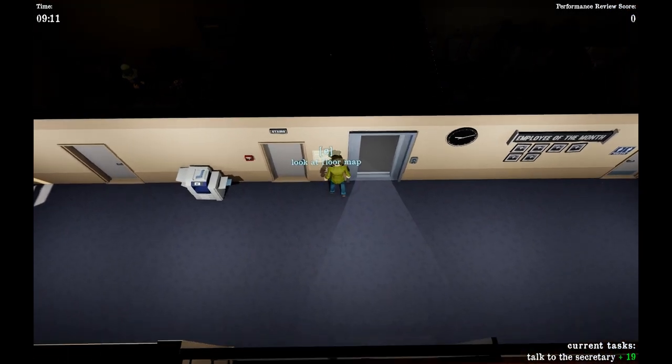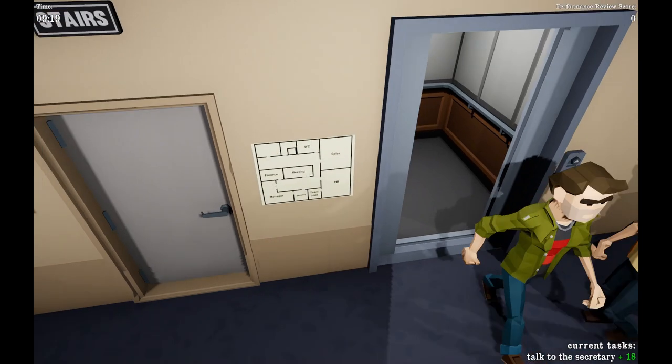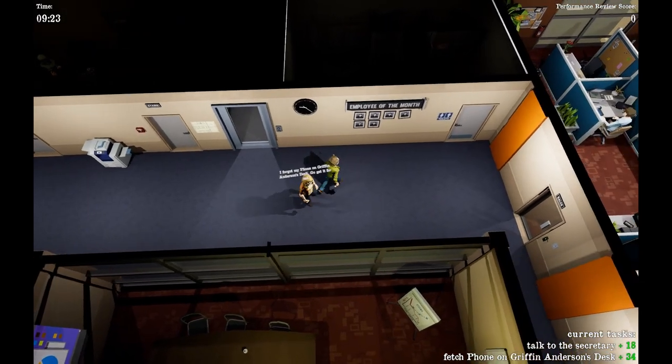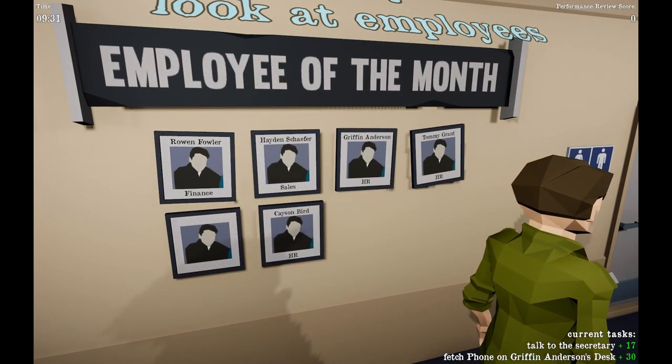Among them, here's a nice floor map so you know which offices are where. And there's the first staff member giving us some silly joke job. To find out where the desk of this person is, we can look at the employees of the month and it will tell us in which office they work.